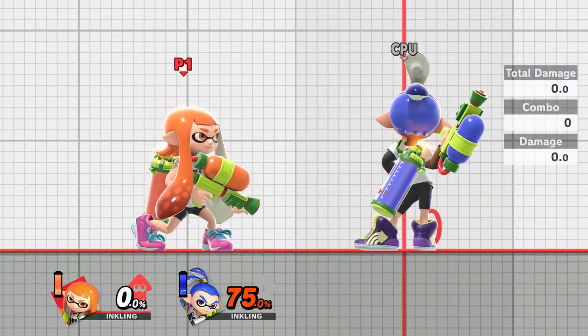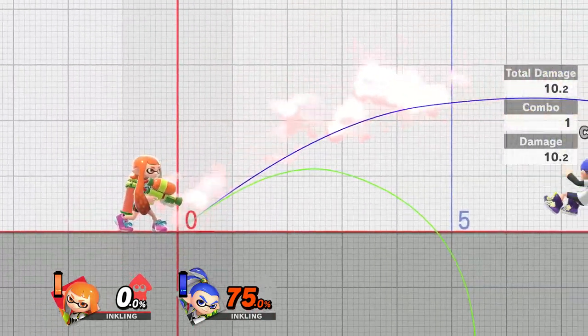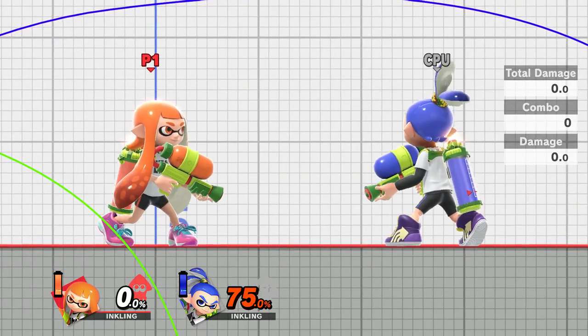Now, to show some of the trajectories of the aerial moves, starting with the forward aerial. It doesn't have much of a trajectory by the looks of it, although it does keep the enemy quite close to the ground and does manage to create some distance between you and them.